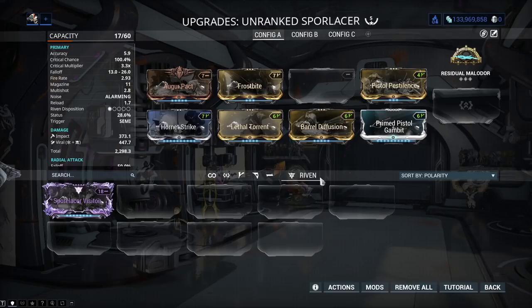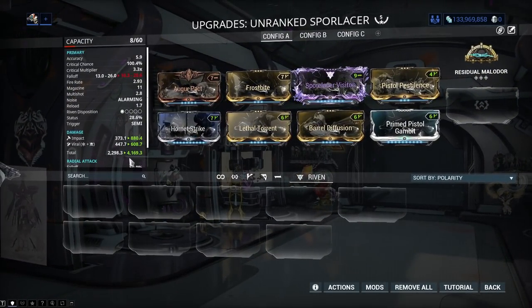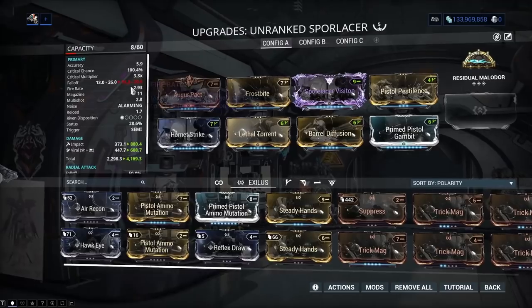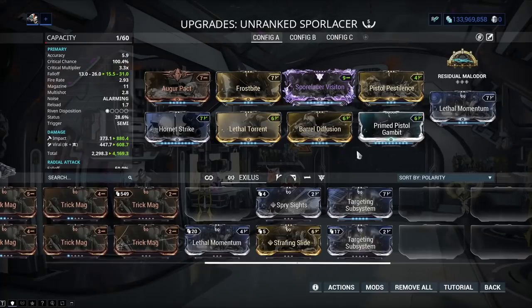If I go to Rivens and throw this in here, it doubles the damage. Though we do have a bit of a side effect — we are losing some of the falloff, so we'll throw Lethal Momentum in, and it is now better than it was before.